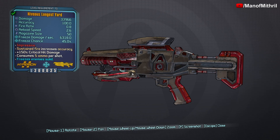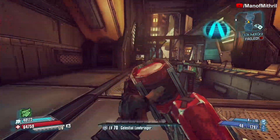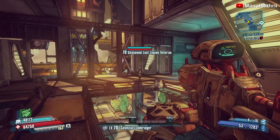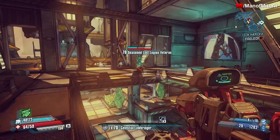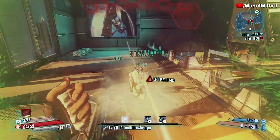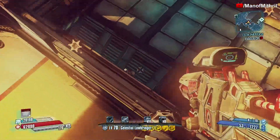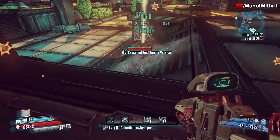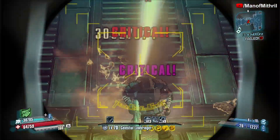You can get this weapon from the Earworm, or you can get it to drop from Eclipse and EOS. Testing it out — wow, it really does consume five ammo per shot. Let me try to get those crits. So far, not really impressed. Okay, that was a good crit. Maybe that's the secret to this weapon — getting crits.